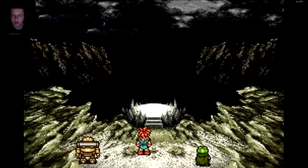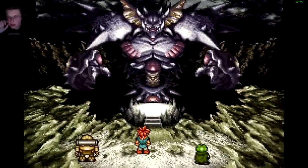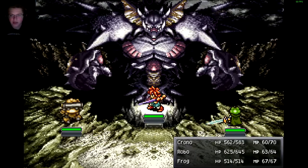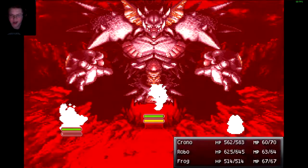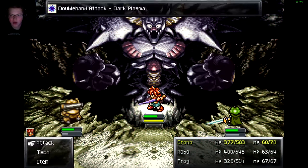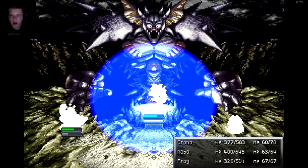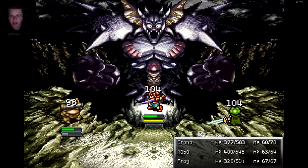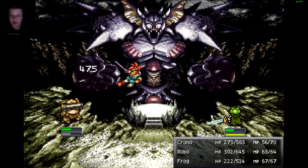What are we fighting? Ooh, that is a big guy. So guys, the strategy for this fight — because I already failed it quite a few times — he has two arms and a body. If both of his arms are up, he's going to be doing this double attack like you see on screen right now, and it does about 250 to 300 damage, which is really, really bad.